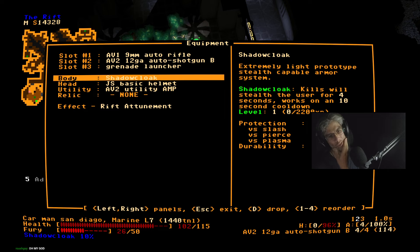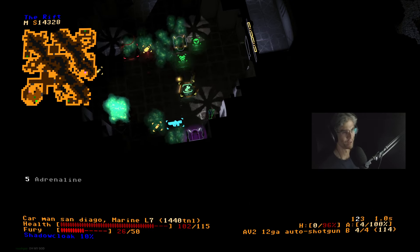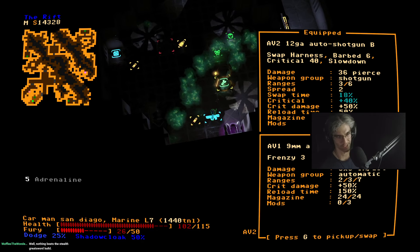Looks like it breaks pretty quickly though. Chat, we fucked up — I mean I am Carmen San Diego, but like, I should have named myself John Cena. Damn it. Oh well — hindsight, eh.